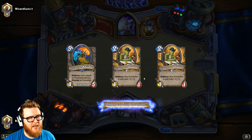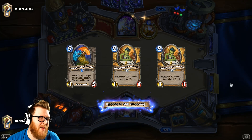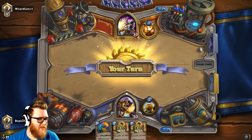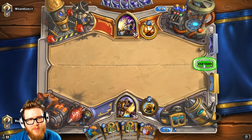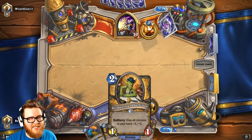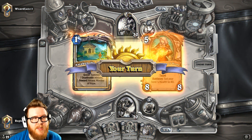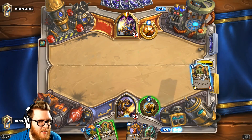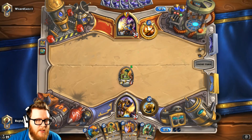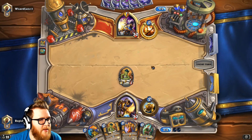We do have Aldor Peacekeepers to help a little bit, but those aren't fantastic against a Divine Spirit Inner Fire combo if they're able to establish it first. We mulliganed away some big stuff and got some good cards back. This is just an Awaken the Makers Priest — so not a shenanigans Priest. These are all going to be fairly big minions. Hopefully we draw another minion to keep rolling off the boss.